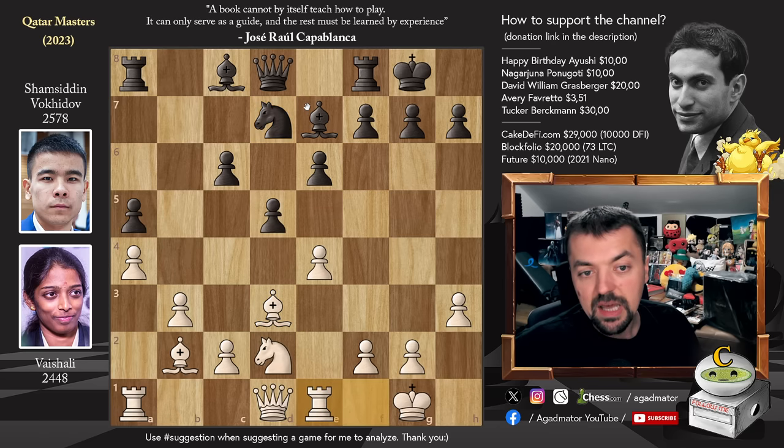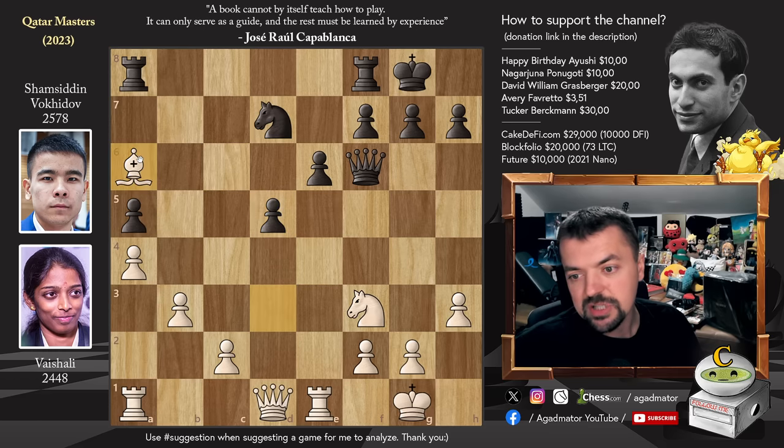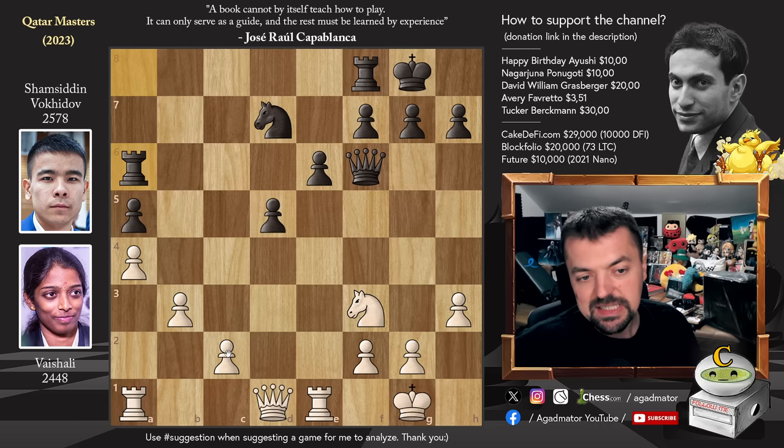So this will be the next step of Shamsin's plan. We have Rook to E1, and now Bishop to F6. We have Bishop captures — not much you can do about this trade. Queen captures, and now Knight to F3. We have Bishop to A6, trading off the other bishop as well. And now E captures on D5, C captures, and Bishop captures on A6. We have Rook captures on A6.